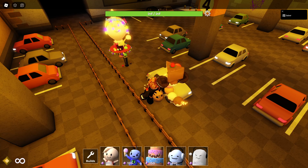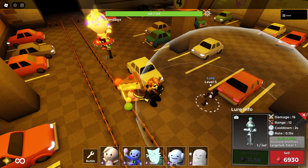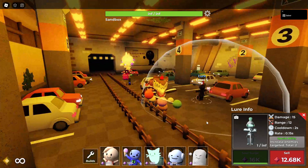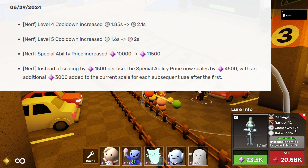Lure's ability now scales faster but his cooldown has also been increased. This is the juicy stuff — they basically ruined his ability. No one used this ability already, and it's just so much more expensive now. The second ability activation costs 16k, which used to be around the sixth activation. The third activation is even worse — and nobody uses the ability anyway. The cooldown at level 5 used to be like 1.9. Lure is still meta in my eyes.